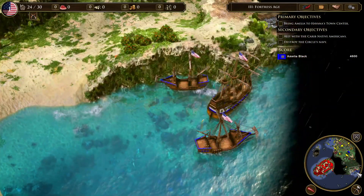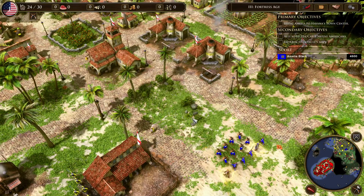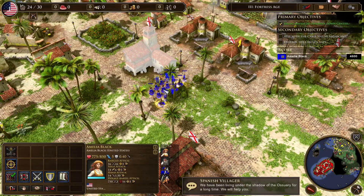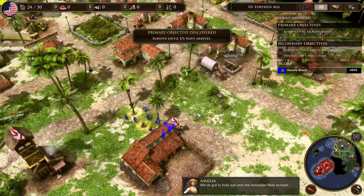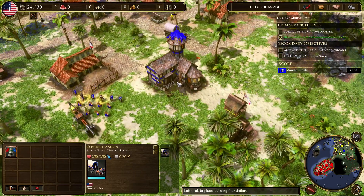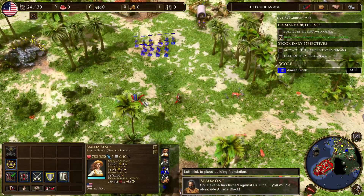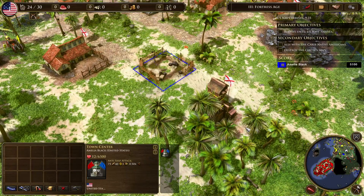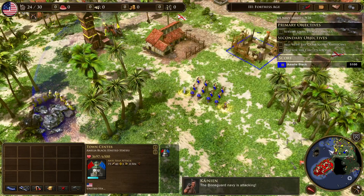That's good for the town center here. We've got to hold out until the American fleet arrives. Let's build our town center right here — actually, please build our town center. Thank you very much, so we can now establish a base. Let's hope that the Circle doesn't come for us too early.